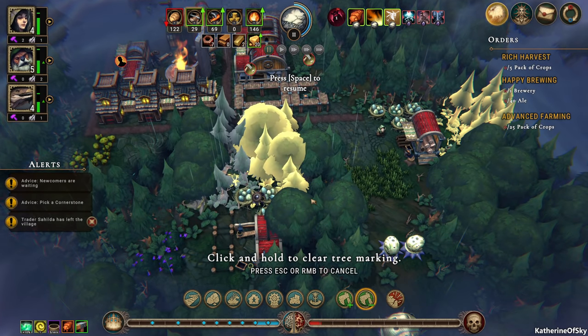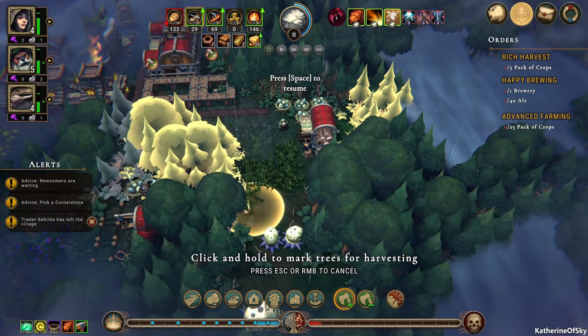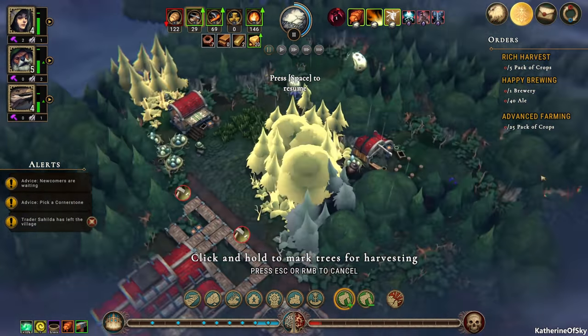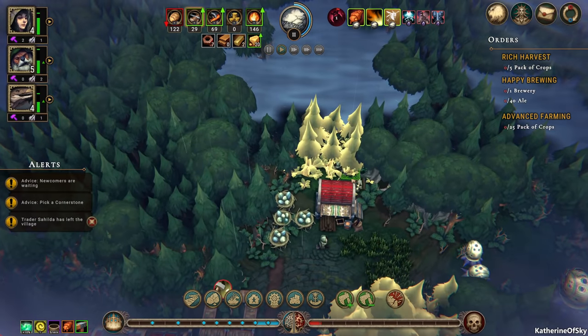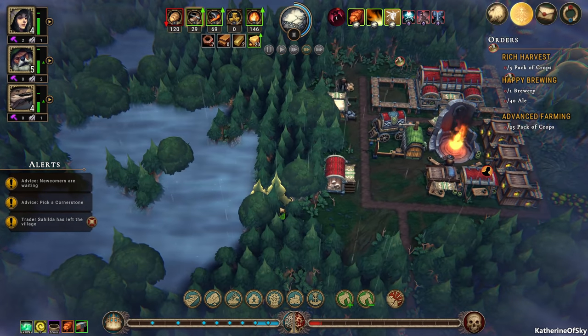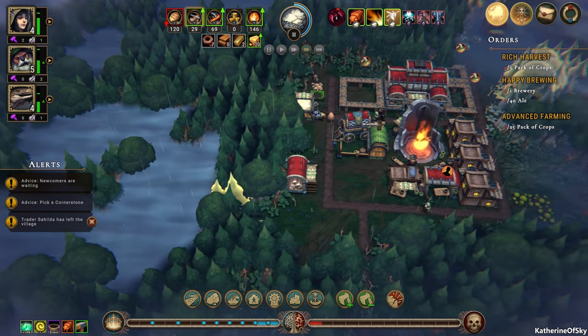And then we'll remove these trees. You know what, if we take out all of these trees, it would actually be better. I think we need to do that, especially to get the farmland back. But we also have this area that we want to cut down as well and going over here too. So next clearance is in two minutes.